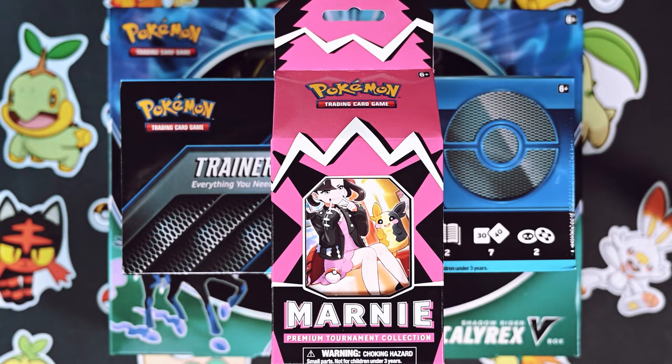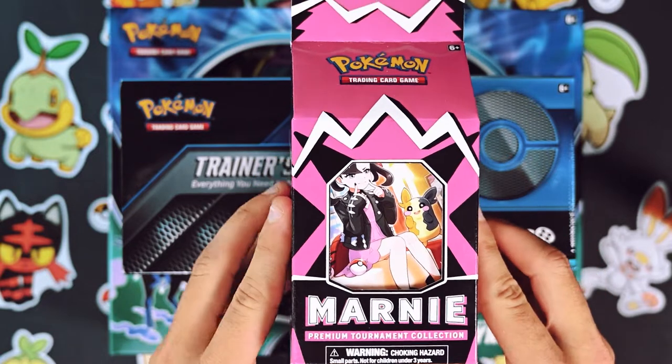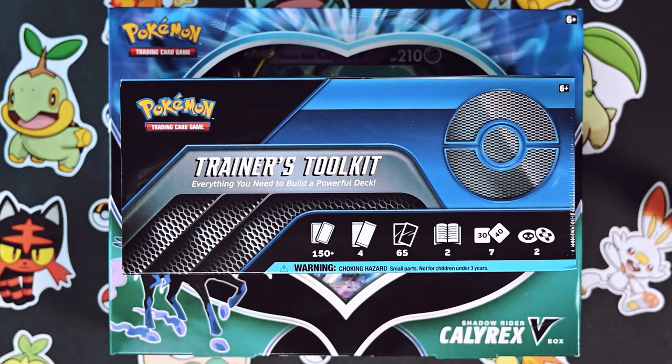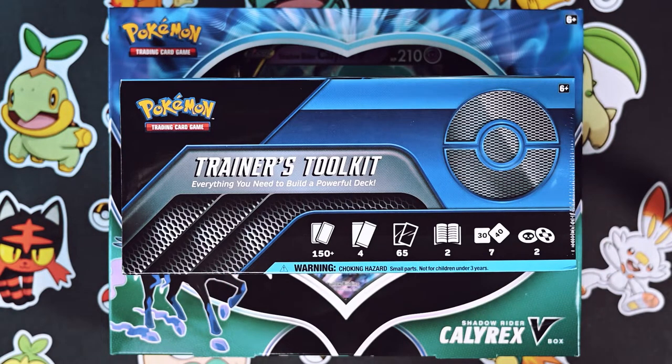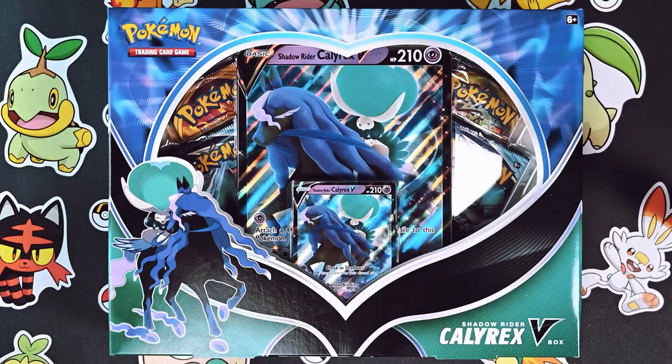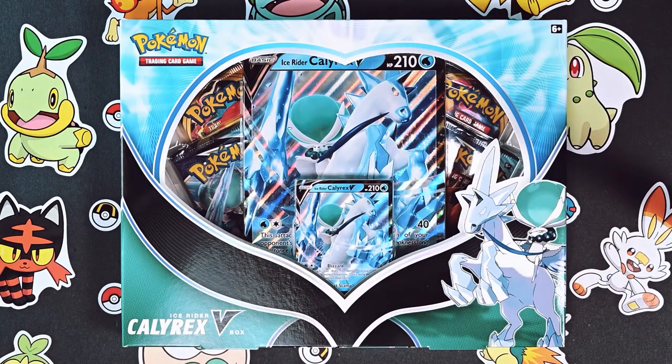We were able to wrangle ourselves a Marnie Premium Tournament Collection at MSRP. But in order to do so, we got some extra goodies as well. Big shout out to Zulu's Board Game Cafe! So we got the Marnie box - this thing is pretty sweet, hotly contested right now, going for about $80 online, which is crazy at $40 MSRP. But Zulu's had it, and if you pre-ordered this bundle, you got all this stuff for about $115 after tax.